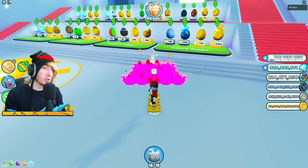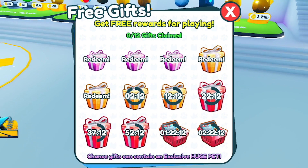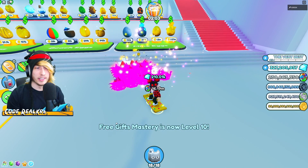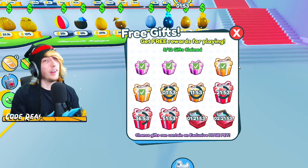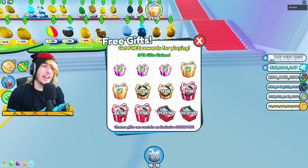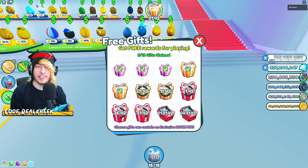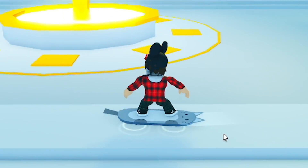The last one is the free gifts mastery, and unfortunately the only way to get this is by waiting for free gifts to stack, then going in and redeeming every single one. You can see it leveled up and we also got a bunch of boosts from that. The great thing about leaving your auto clicker running overnight is it'll also collect all these rewards automatically, so you can just wake up and click them all.